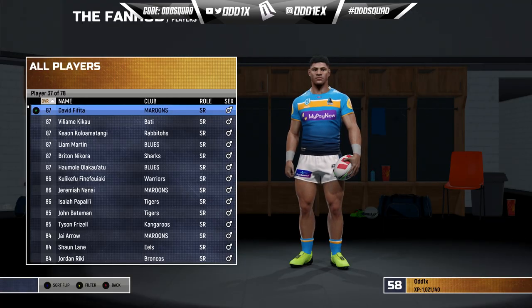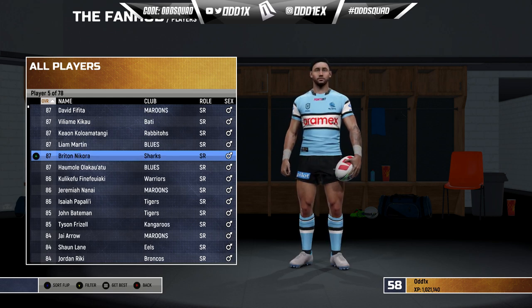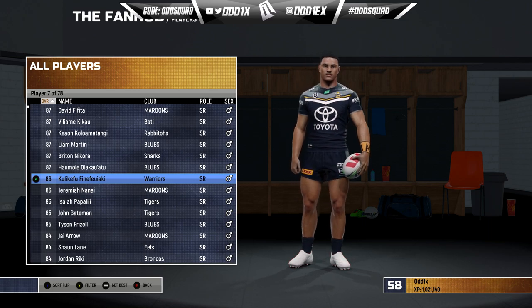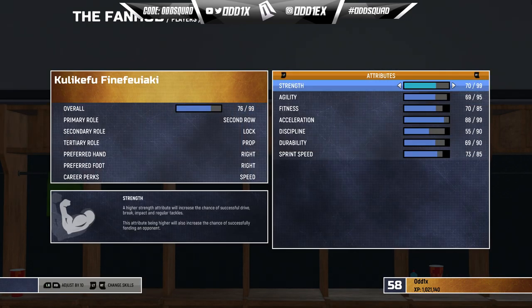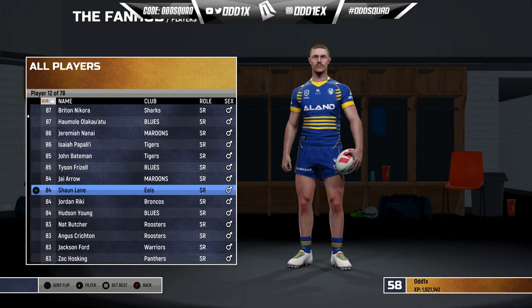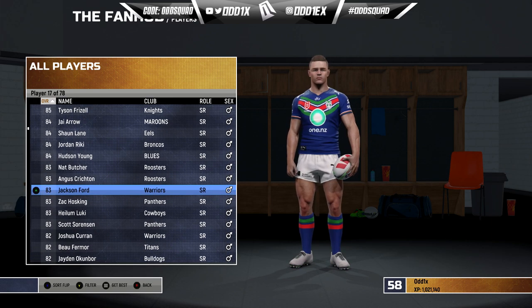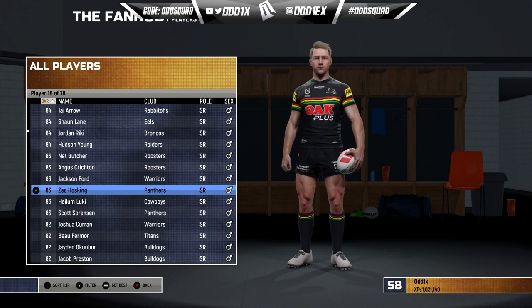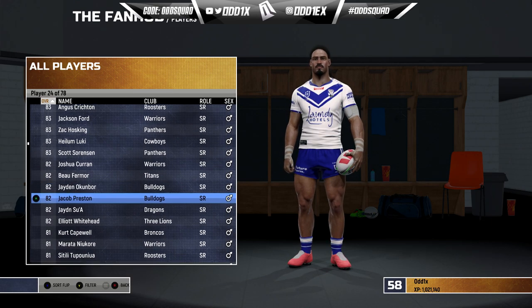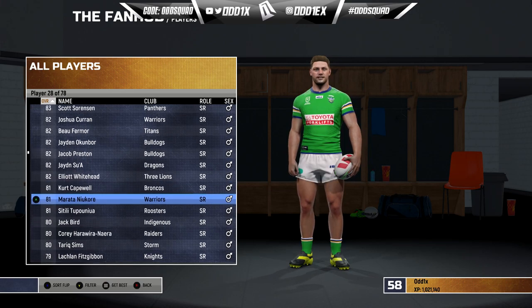Moving on to second row — no 90s because Liam Kikau has been out for ages. David Fifita is at the top at 87, followed by Kikau at 87 — he used to be a 90. Tino Fa'asuamaleaui 87, Liam Martin 87, Briton Nikora 87, Ofahengaue, Olakau'atu all at 87. I ended up making a couple of players including Bulldogs second rower Zach Hosking — he's been pretty good for the Panthers and is now an 83, along with Sorenson. Josh Curran, Okunbor in the back row at 82, along with Jacob Preston who we ended up making ourselves at 82.